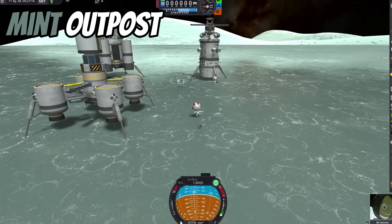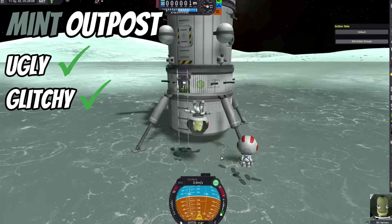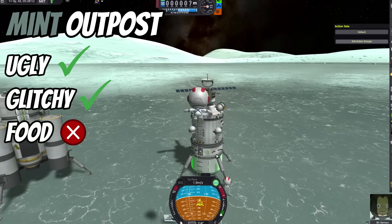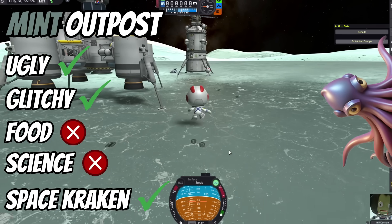Now onto the space outpost. This thing is even worse than the station. It's ugly, glitchy, doesn't provide any food, doesn't produce any science, and it has been overtaken by the space kraken.